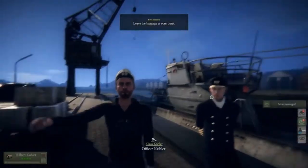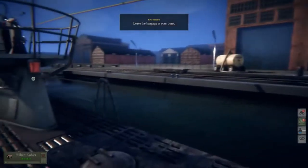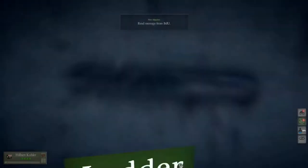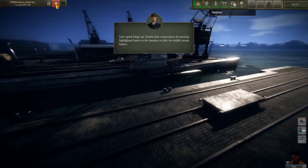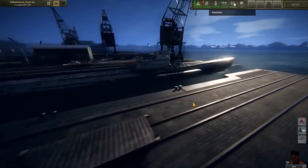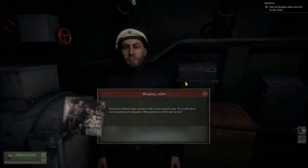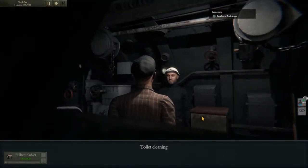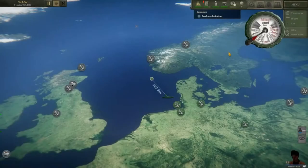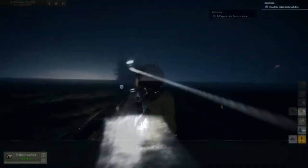In the beginning we start at the Wilhelmshaven port, met by the U-Boat skipper and Grand Admiral Donitz. Your first mission starts there, accompanied by the tutorial that explains many aspects of U-Boat. It's a complex game, and because of that we put effort into this tutorial to be informative and useful for players. In this first mission you will receive orders to capture a radar prototype from a sabotage ship. This mission will teach you the basics of the game and give you a small taste of what it's like to play U-Boat.